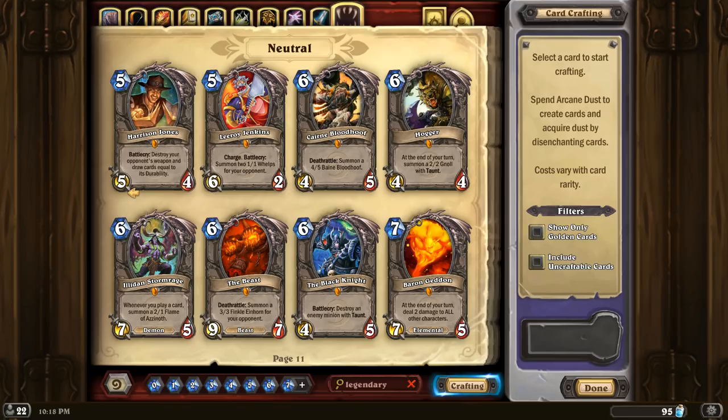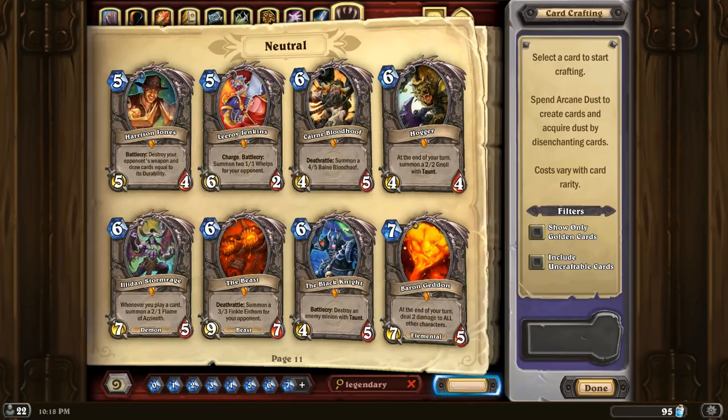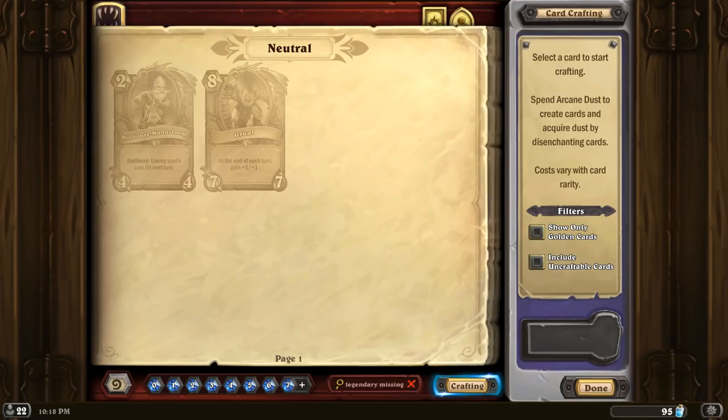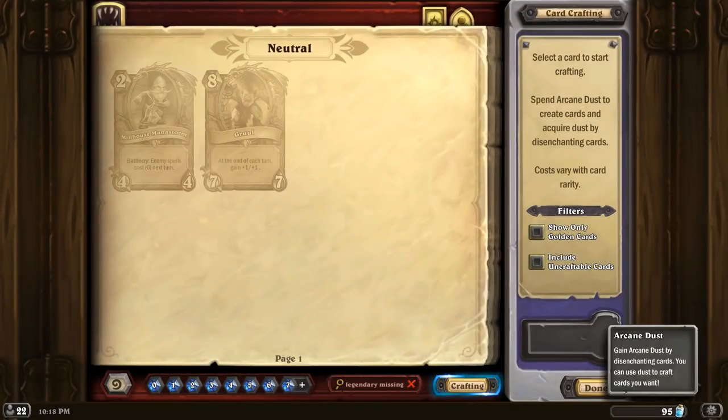Here are the six dragon legendaries which you should get one of — since I have them all, we will see what happens today. We have Alexstrasza, Malygos, Nozdomu, Onyxia, Ysera, and Deathwing. These are the ones you can get. The missing legendaries are Grobbulus and Milhouse Manastorm.